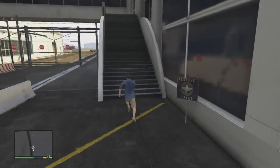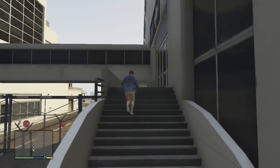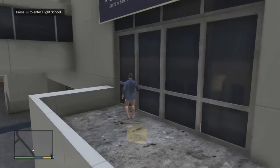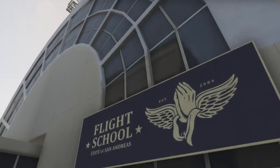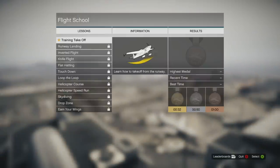Hello, this is Wicked Shrapnel and I'm going to get Michael some flying lessons for our next mission. So let's see what we have to do. What kind of plane am I going to be flying? Training, take off. Alright.